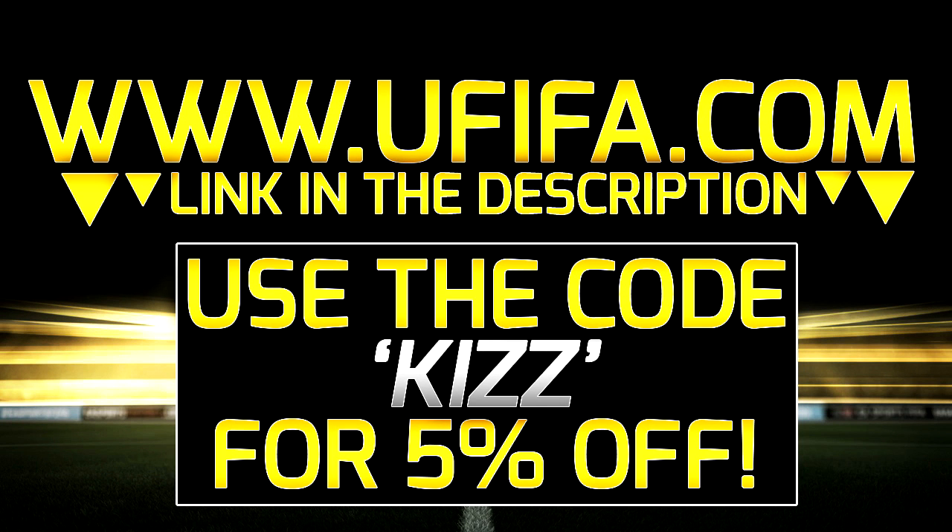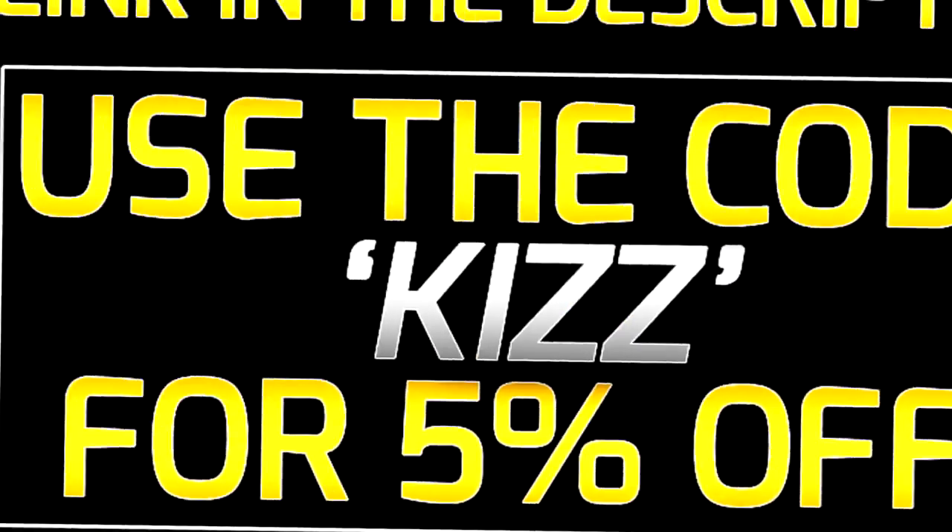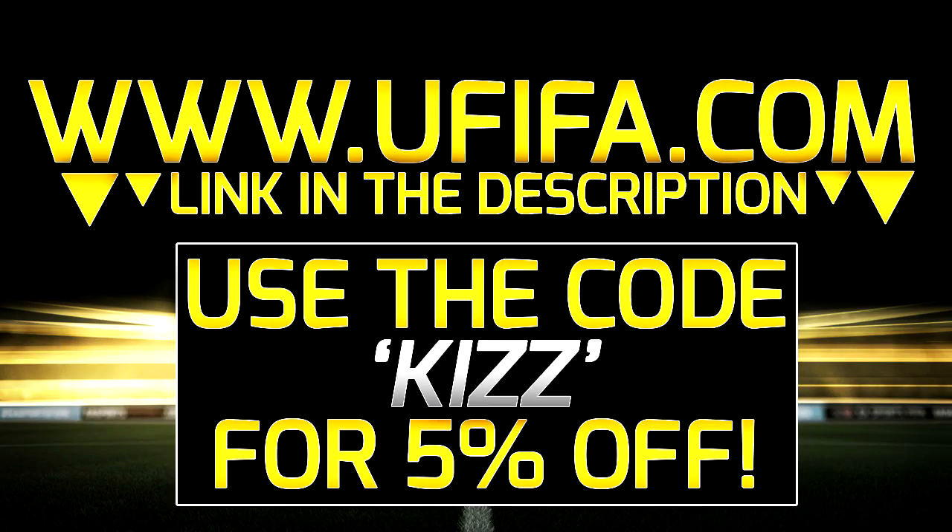For cheap Ultimate Team coins, check out newFIFA and use the discount code KISS for a fat discount.